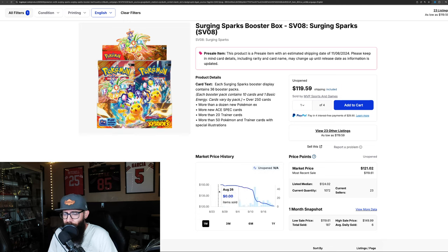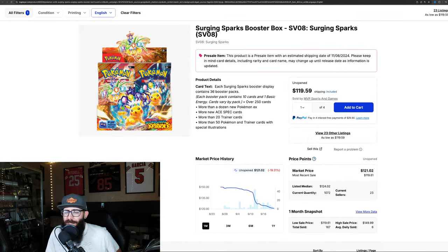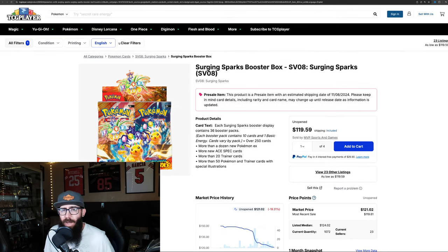Let's take a look at the booster box price real quick. It came out the gate with first sales at $148, and it's down to $121 - last sold at $119. Comparing that to Stellar Crown, which we'll pull up: it's actually up 3% over the last month. Stellar Crown pre-order prices weren't even as high as what we're seeing for Surging Sparks. It dipped to $105 and is holding around $110, with last sales around $109.